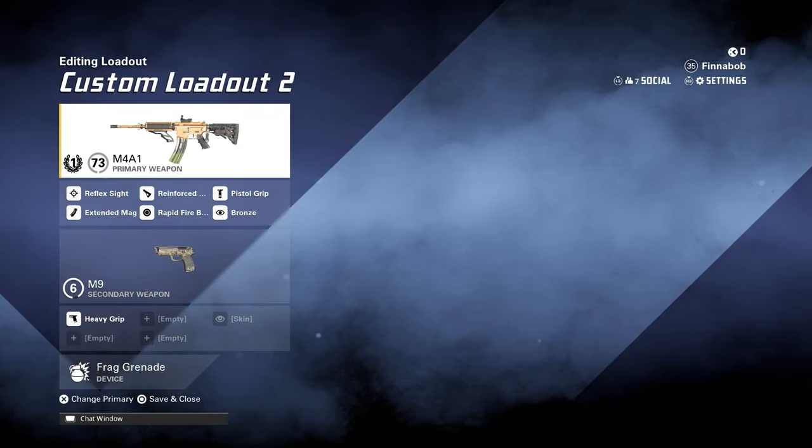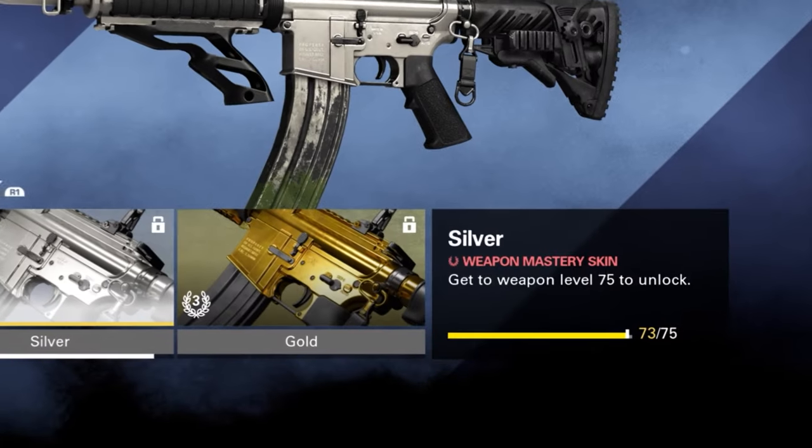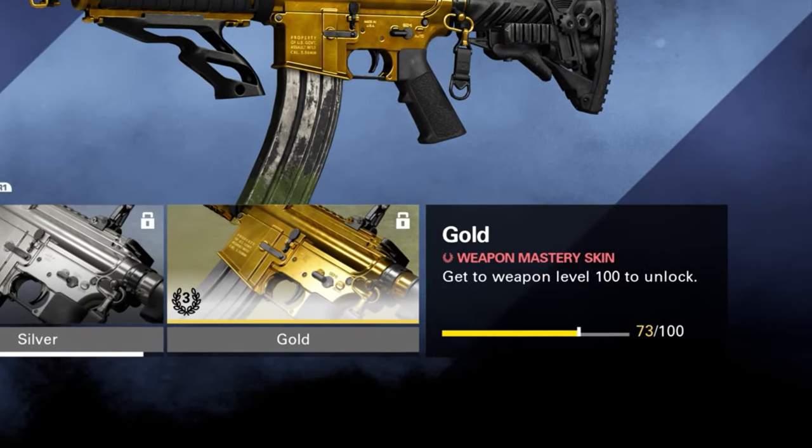If you guys saw one of my last videos, you'd know that I unlocked bronze on the M4. Now we are very close to unlocking silver camo — only need two more levels to get to level 75 for the silver on our M4, and then we only have 25 more levels to get the clean gold camo.